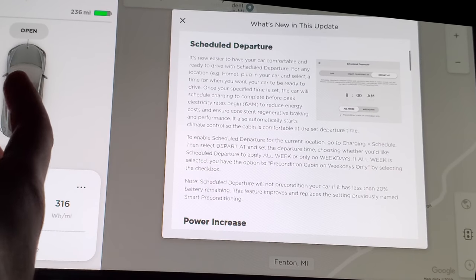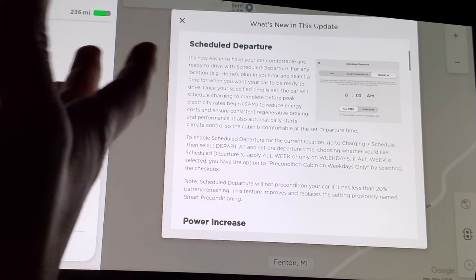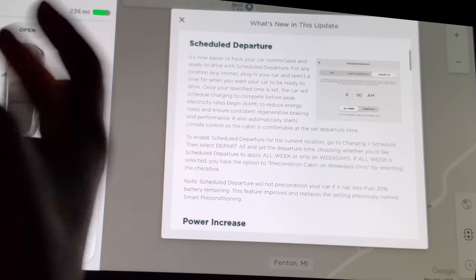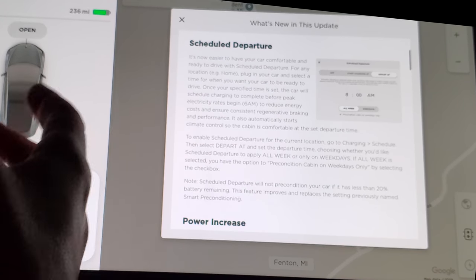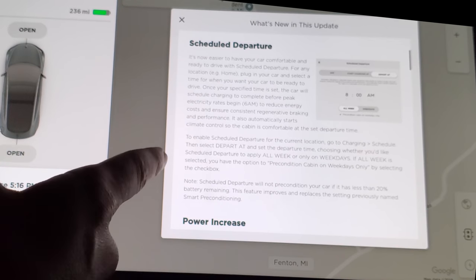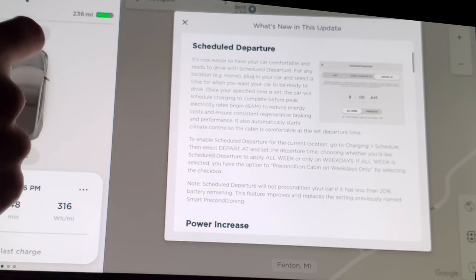Scheduled departure — really exciting, especially for winter. You can tell the car you want to leave at 6 AM or 8 AM, and the car will charge in a way that it finishes charging right before you leave. The reason this is good is your battery warms up from charging, so in the winter morning when your battery is cold, this will keep it a little warmer. It doesn't warm it all the way, but your regen won't be super limited.